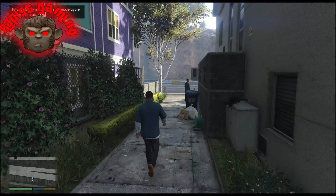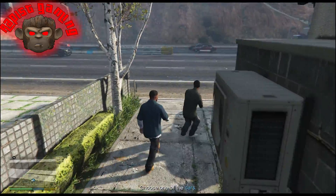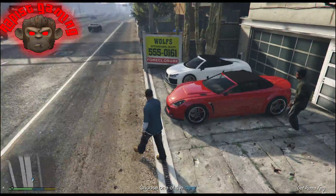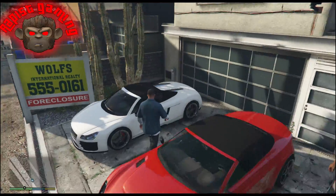What you're going to want to do is load up the first mission of the story after you do the little heist with Michael and Trevor. You want to choose the white car if you want to be straight, and the red car if you want to be gay.